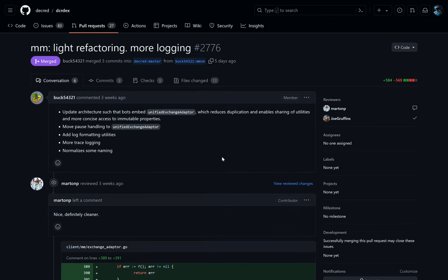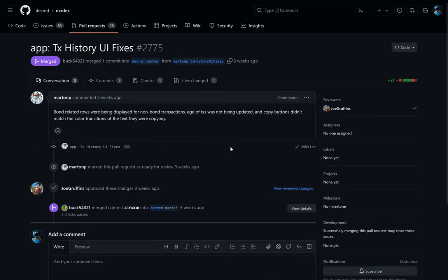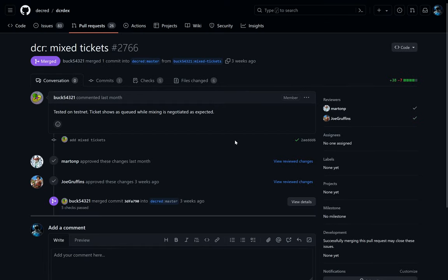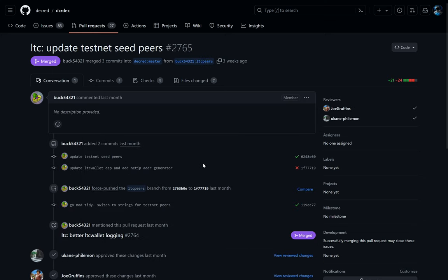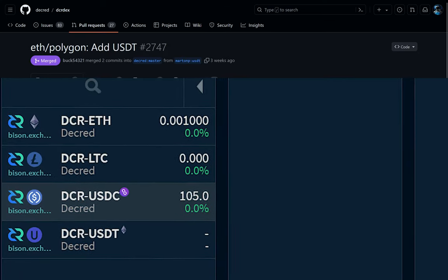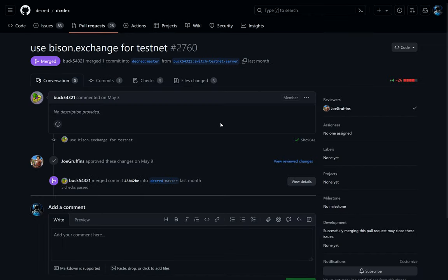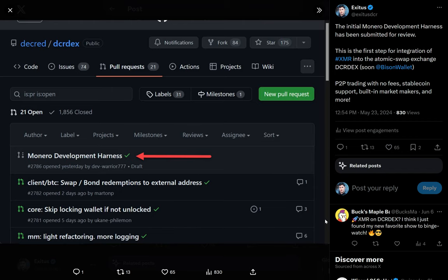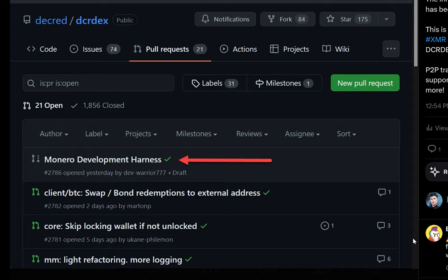More logging and light refactoring for the market maker, UI fixes to transaction history, implemented native notifications for macOS, implemented purchasing mixed Decred staking tickets, for Litecoin updated testnet seed peers and improved LTC wallet logging, the UI now properly displays blockchain fee information in the wallet, added the popular stablecoin USDT on Polygon, testnet can use the bison.exchange server, and currently being worked on is a bridge between USDC on Ethereum and Polygon. The test harness for initial Monero development has also been submitted, meaning XMR integration work has officially started.